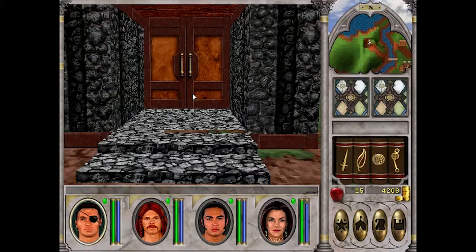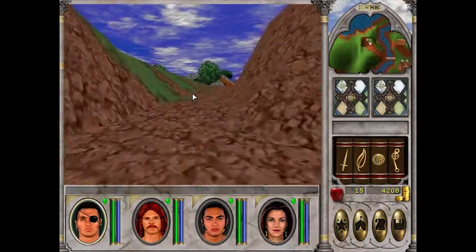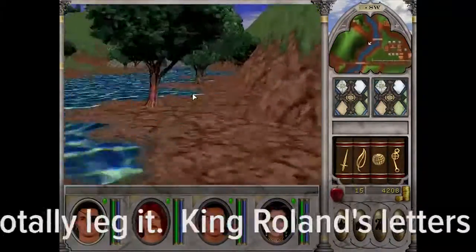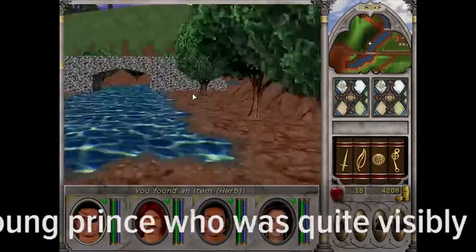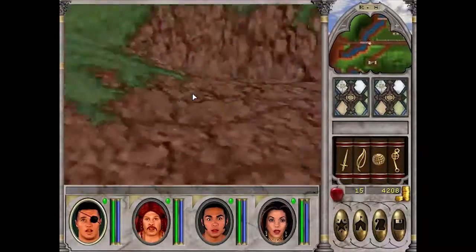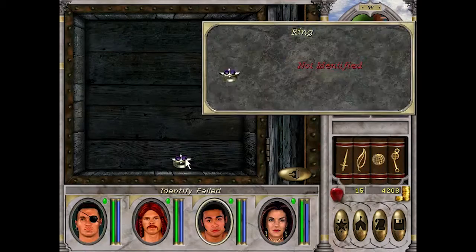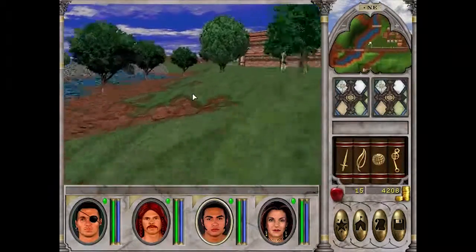Welcome back to part two of Might and Magic 6. I made a few mistakes in the last one, but most importantly, I left an unidentified ring back in a chest over here and completely missed it. So let's see if it's still there. It is indeed, but I still can't identify it, but at least we've got that thing now.